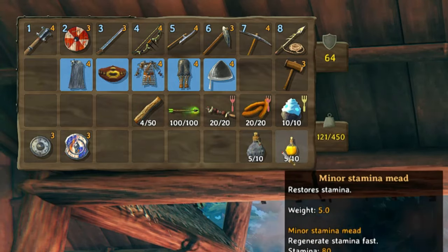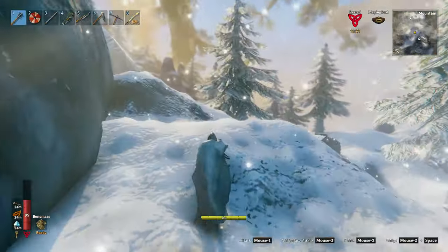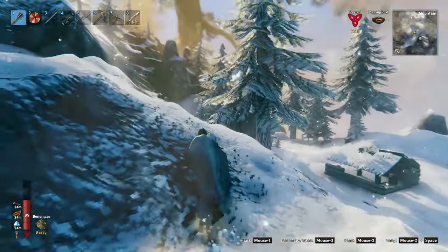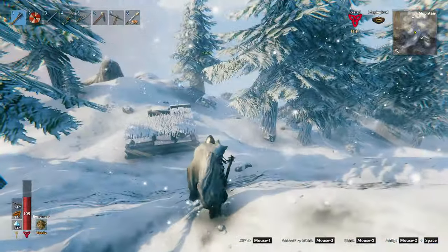It's always a good idea to bring along some potions like healing potions and stamina potions. Okay, we're back in the mountains. When you're looking for stone golems you'll often find them near these cabins, but they do spawn all over the place.